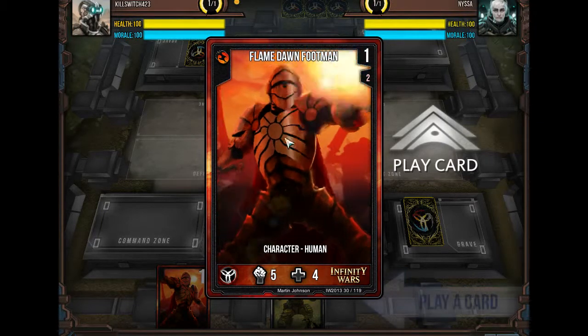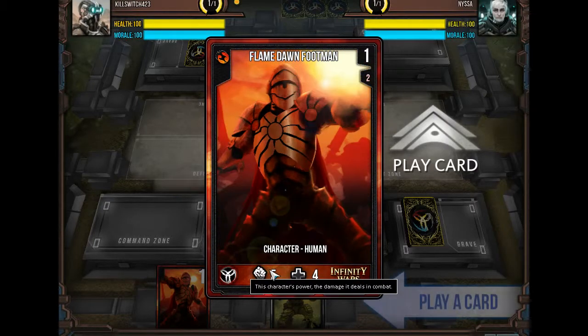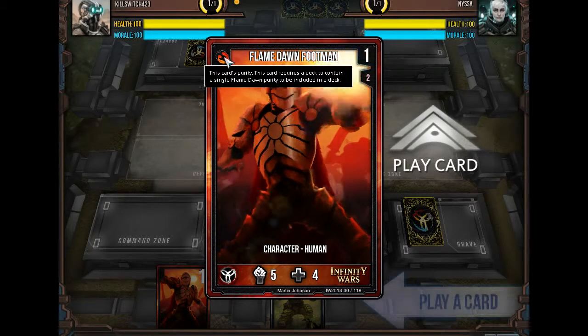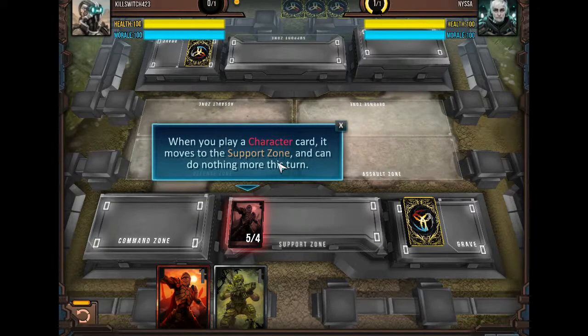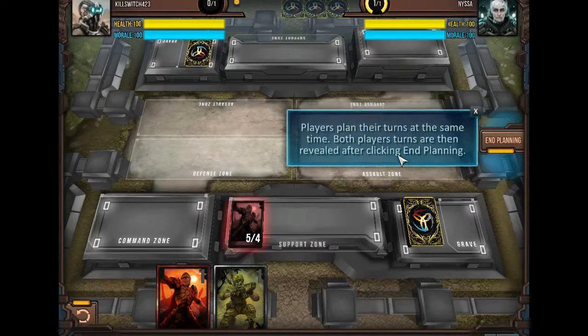I do like how the cards are animated here — that's pretty neat. Morale cost two, same, but he's just better? There's purity — this card requires a deck to contain a single Flamedawn purity. I'll play this guy. He seems better. When you play a character card, it moves to the support zone and can do nothing more this turn. Players plan their turns at the same time — both players are then revealed after clicking. That's interesting, so I have to sort of predict what my enemy's going to be doing. That's kinda neat.